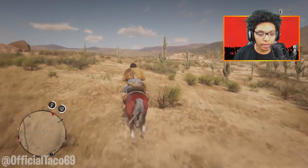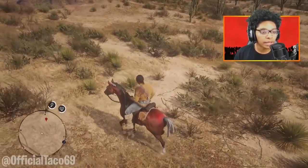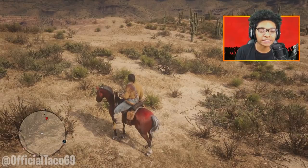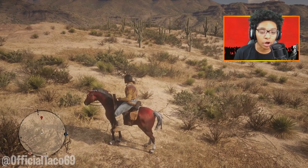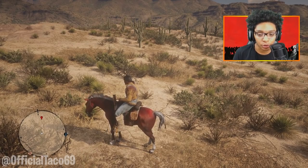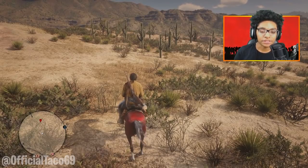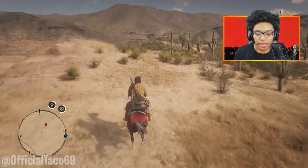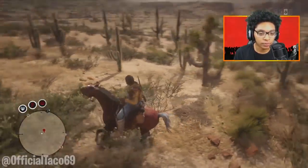Now this cougar spot is really trickier than the other one we had over at Blackwater, because that was an easy headshot kill — had like no grass and stuff like that. But right here there's a lot of grass and it's really hard to see the cougar once it starts running after you. The cougar is around here in a really bushy area, and if it's not there just run around and it should spawn for you. See, it's right there.